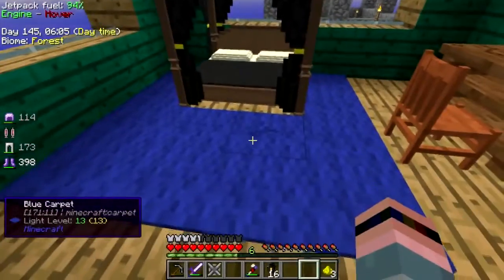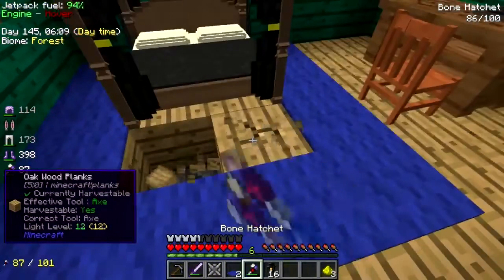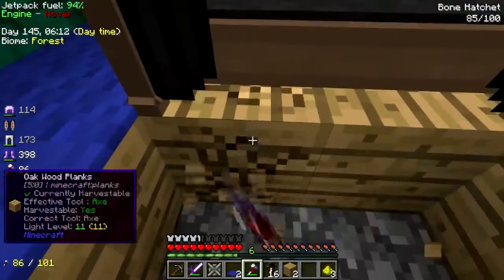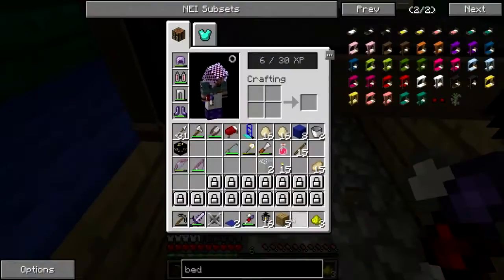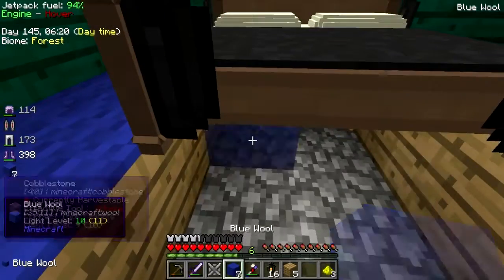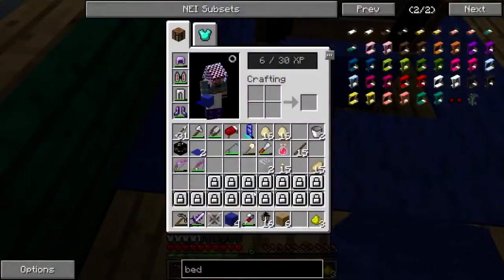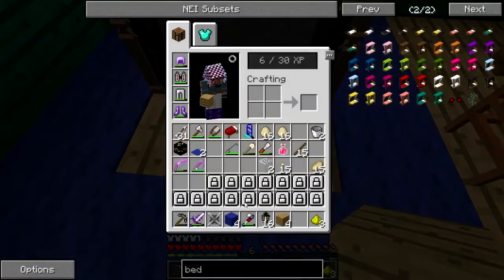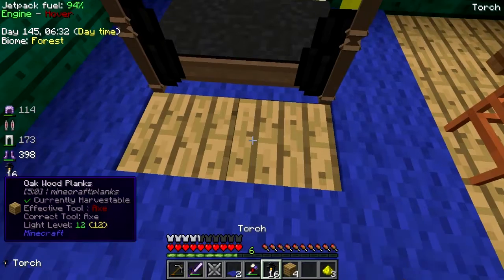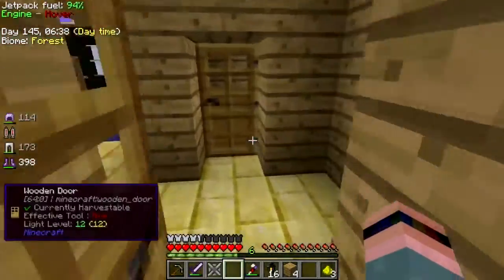Okay, except this looks like crap here. Give me these real quick — we'll just do the perma-carpet. Whoa. There we go. Now we need to make some nightstands and crap.